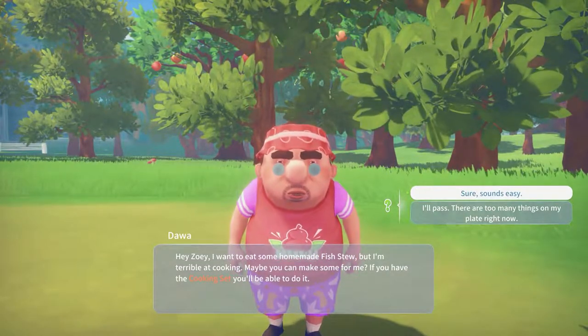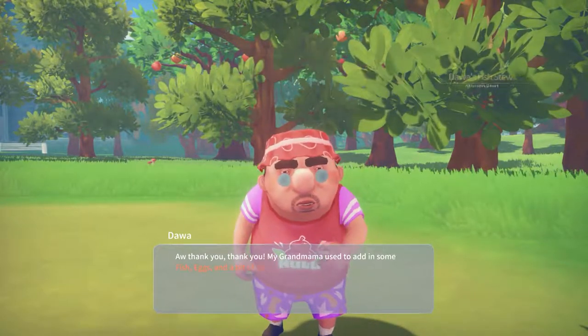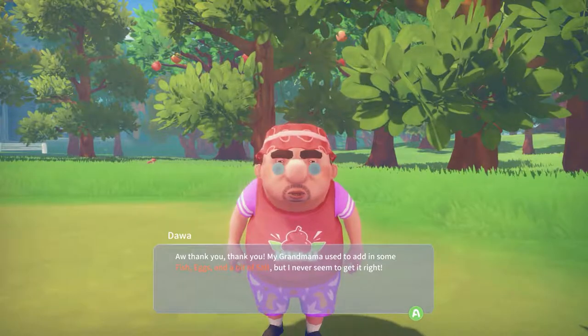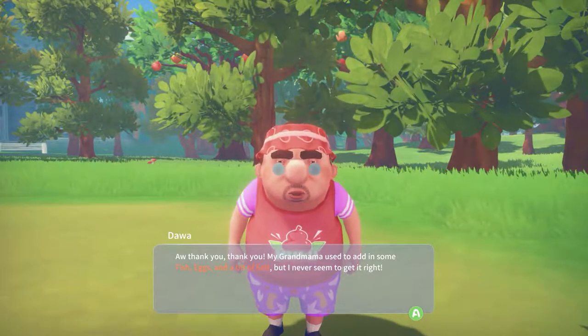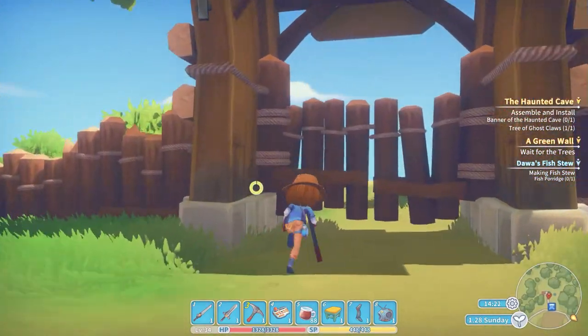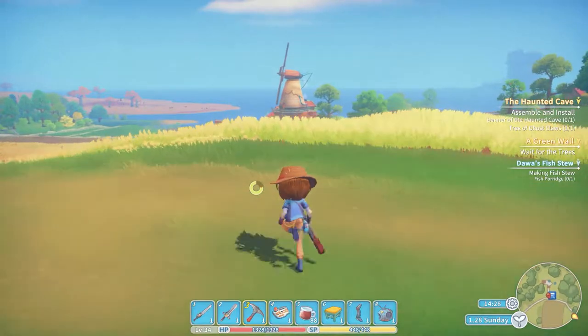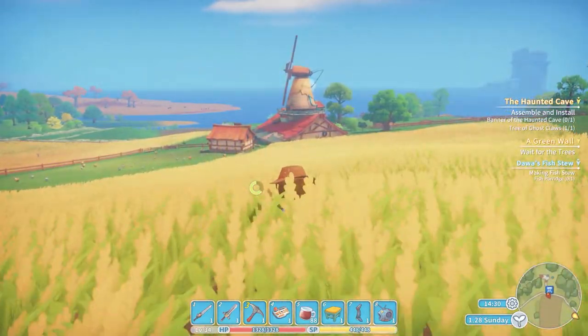I have the cooking set — you'll be able to do it. Sure, sounds easy. My grandma used to add in some fish, eggs, and a bit of salt, but I never seem to get it right. Okay — fish, eggs, and a bit of salt. Now, can we go buy eggs on the old farm? Is that a thing we can get down here?